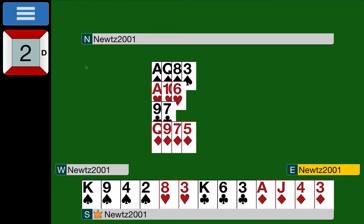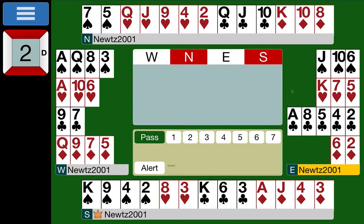On to board two. East is dealer with eight points, balanced — pass. South has 11 points, balanced — I'm not opening that light. It doesn't satisfy the rule of 20 either: high card points plus length of two longer suits is 11 plus four plus four, which is 19 — doesn't get to 20. Pass. West has 12 points, balanced — can open one no trump. Another one no trump opener.